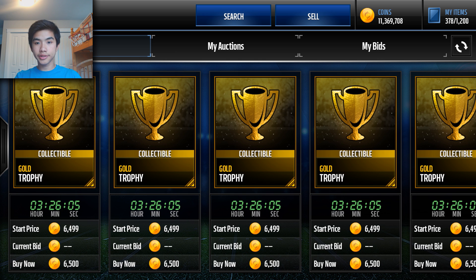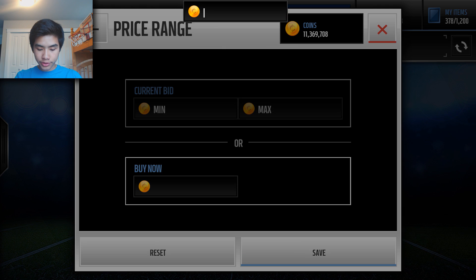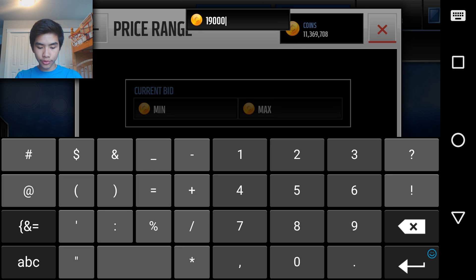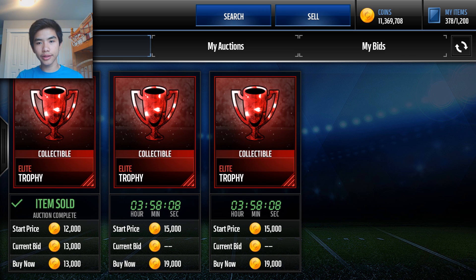You guys should stock up on gold trophies, gold players, elite players — everything. Elite trophies are now about 17k to 20k; yesterday they were going for about 13 to 15k. They're still going to rise because when the new 99 overalls drop tomorrow, everyone's going to be super hyped wanting to complete these. The amount of elite trophies on auction is just going to plummet, making them more rare. I'm predicting elite trophies rise to 23k–25k, or even as high as 50k if it's a player with plus-5 speed and you need like 20 elite trophies for a token.